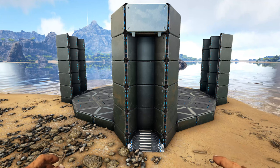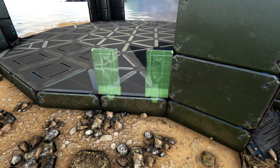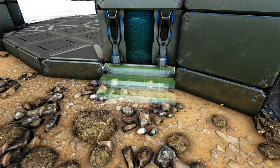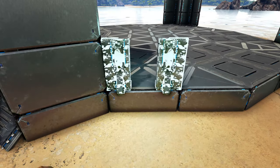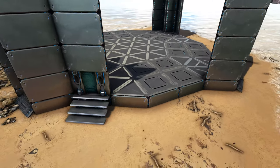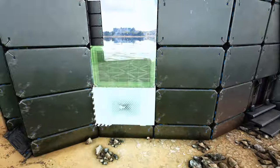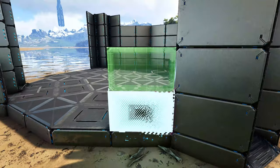On whichever side you want as the entrance, come to the left of the column on the tech triangle foundation and add a tech door frame filled with a tech door. Add three tech walls on top and place a tech stair out in front. Do the same thing to the right of the column on that tech triangle foundation. On the remaining three spots in both of these openings add four-high tech walls. Then go to the other two openings and add four-high tech walls on all four spots of each.